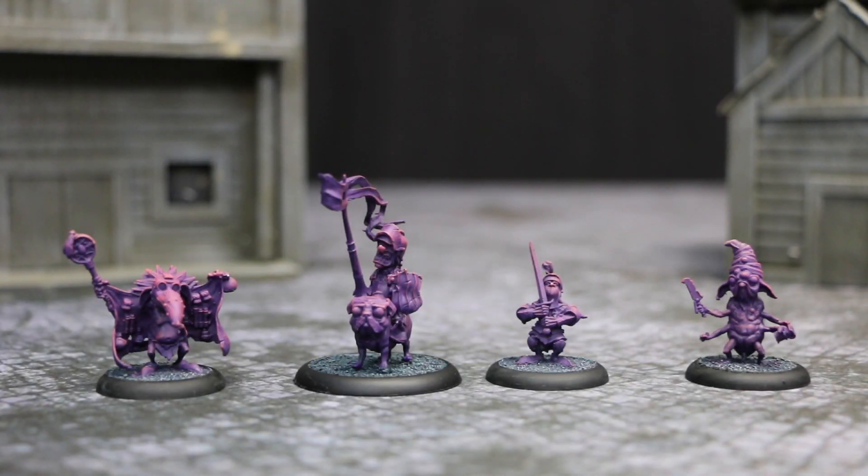I absolutely love the models in this game and I am in love with these Goblin sculpts. They're just so characterful, different to what you're used to seeing in other fantasy systems, just a lot of fun for me really. The chap on the left here is called Beaky Bobby, who by all accounts is a magician, sort of alchemist sort of chap. His story in the book is quite horrific.